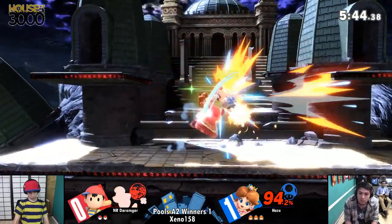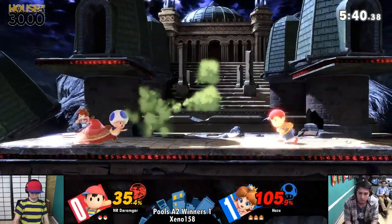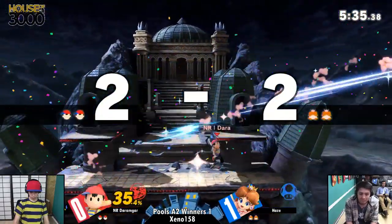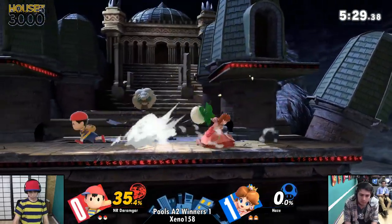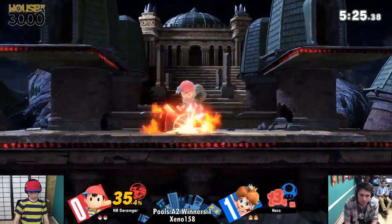Nice, back air into grab — gonna be some damage here. Back air. 35% — yeah, that's solid. Peach is gonna get a little bit more than that usually, but that's still good damage. Yeah, that back air is an aerial smash attack in this game — that move is super strong. Darmonger is definitely doing a lot, a hell of a lot better in this game than he was in the last game.